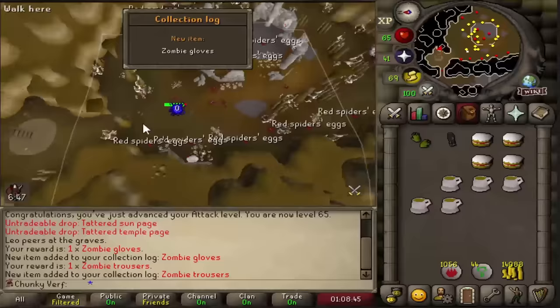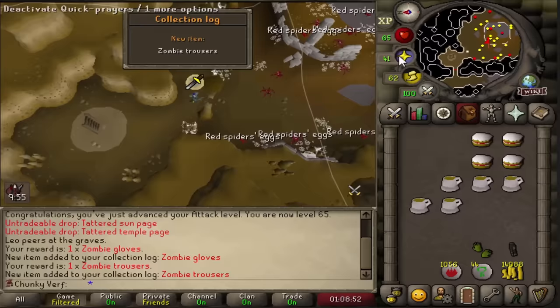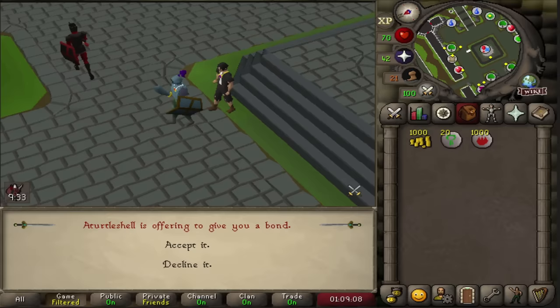Still working on all the random event items and emotes. A turtle shell coming in with some bonds - thank you so much for the support.